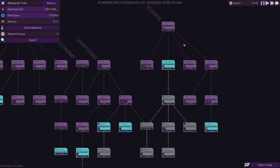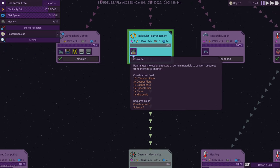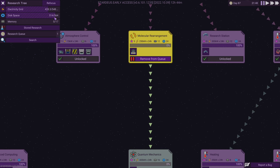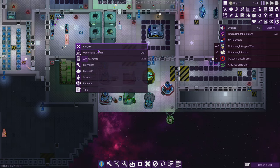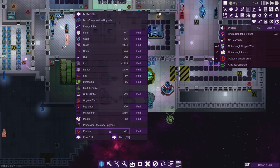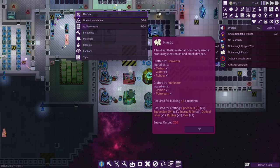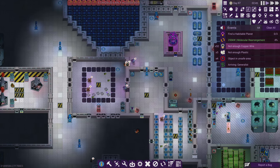What we can do instead is the molecular rearrangement converter — it only takes 12 RAM to get, and we have the storage space. Going into the codex under materials, I can scroll to plastic and see there are two ways to make it: converter or fabricator. Since I have petroleum but no fabricator, I can't make plastic that way. So instead we'll use the converter to take carbon, water, and rubber. I actually have nine rubber, so we're going to try to use that.